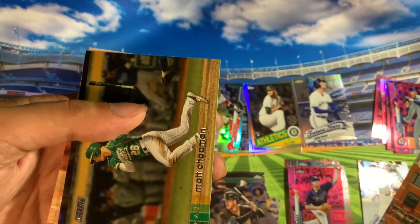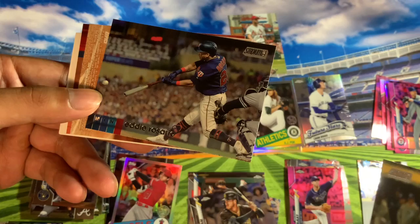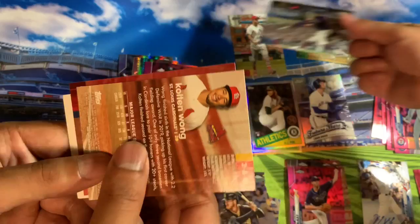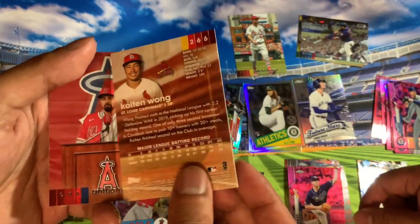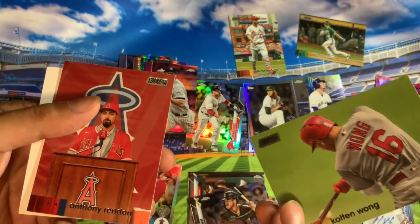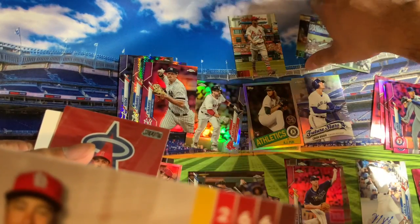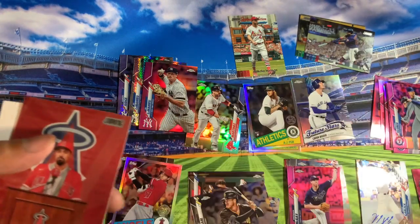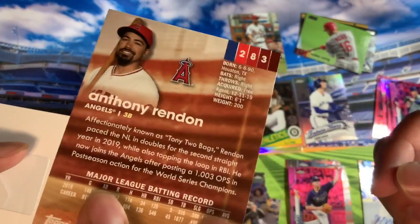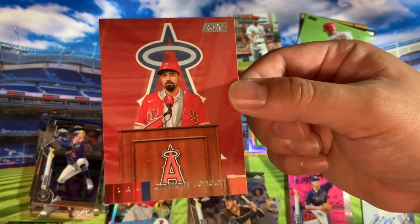Dakota Hudson. Matt Chapman. Do you like these photos better? Eddie Rosario. Colton Wong — it has to be a variation. The bottom number is 357 for the common — 357. It looks nice. This is when he signed his $300 million contract.